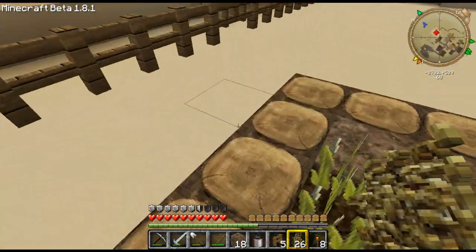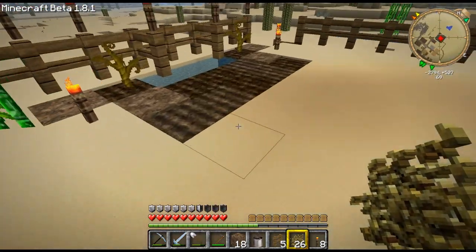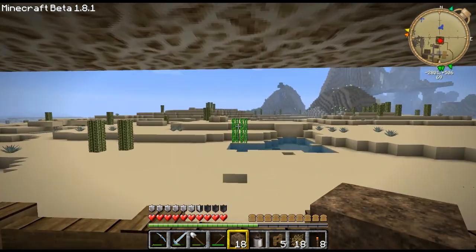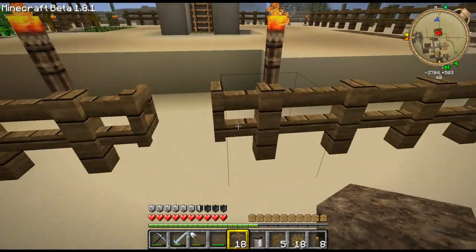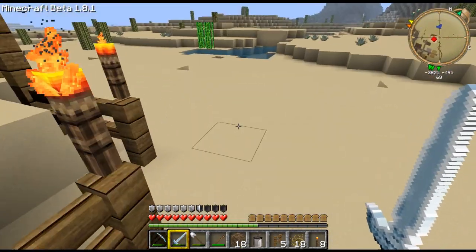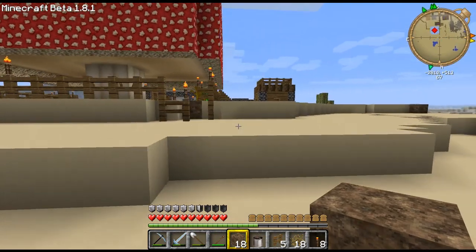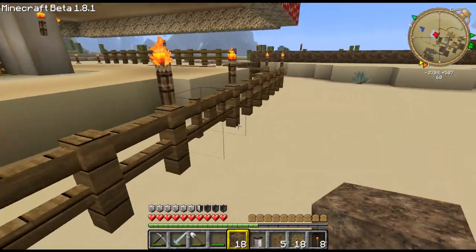Maybe one day villagers will actually farm for me and I won't have to — when the actual game comes out. No farm is going to be complete without a chest to store all this stuff. I should grab the sugar cane from over here and place it surrounding the water to make good use of it. In the next episode we can get back to the cave and the abandoned mine, but I wanted to get a farm started because honestly I haven't had a farm since 1.8, since I moved from the hilltop manor and man cave. That was quite a while ago.